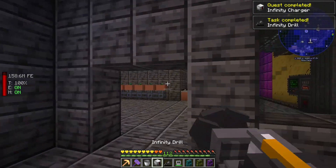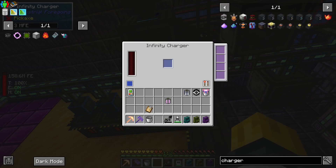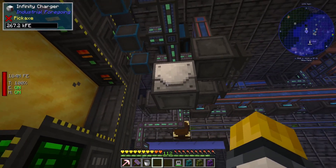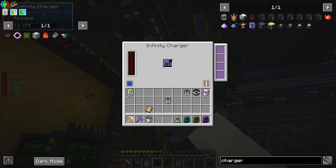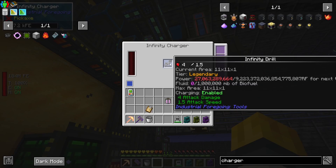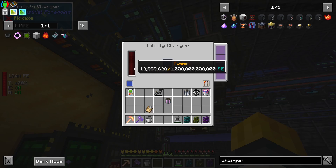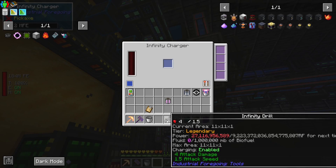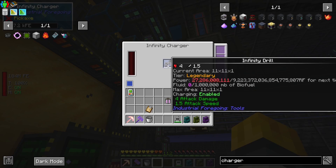Infinity Charger. Yep, okay. So what I'm going to do is I'm going to put this right here. All right, well, that's charging faster than it was in my inventory. So that's inventory charging, where it does a million a second essentially. But this one does several million a second.